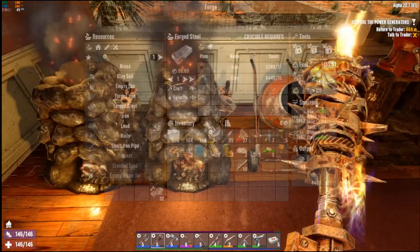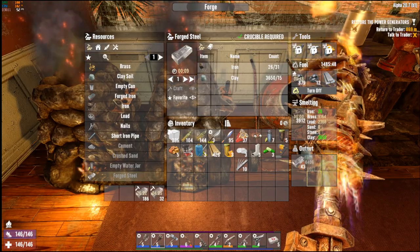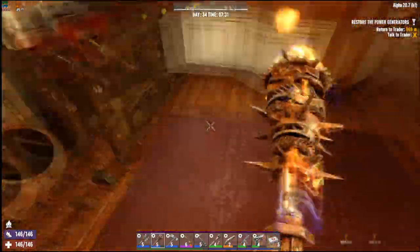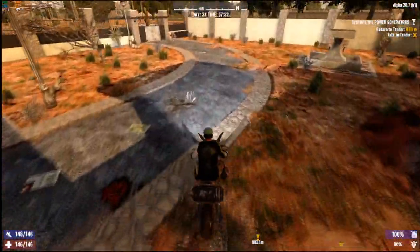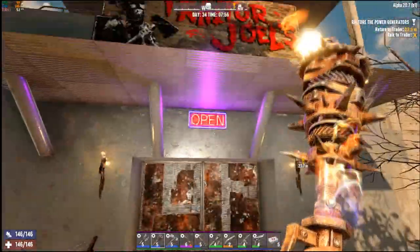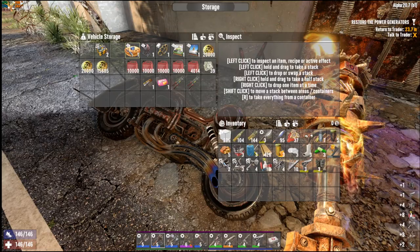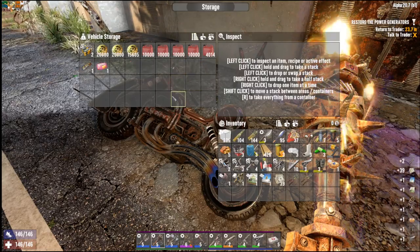We'll fill that to craft and let this continue to go — at least worst case it's smelting clay when it's done. All right, let's go see Jen. And actually now that I think about it, day 34 is the day that the trader is supposed to restock, so she may have something good for us.